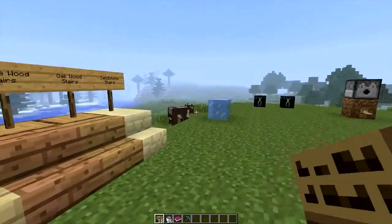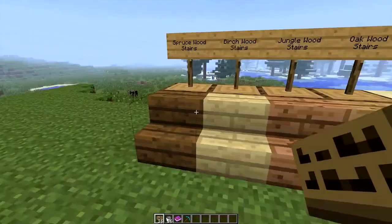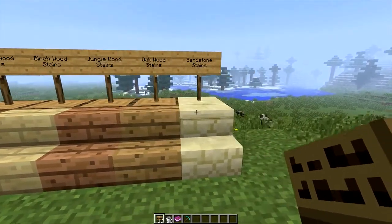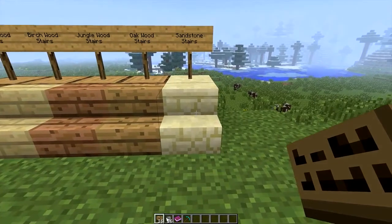Another new addition is stairs. We've got spruce wood stairs, birch wood stairs, jungle wood stairs, oak wood stairs, and also the sandstone stairs, which is pretty cool.